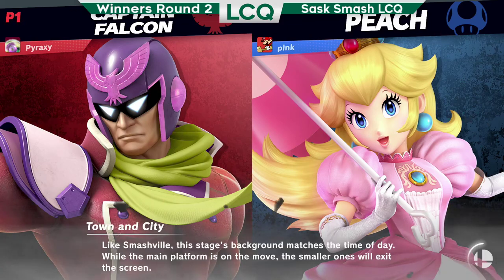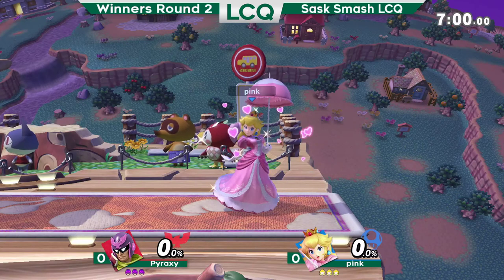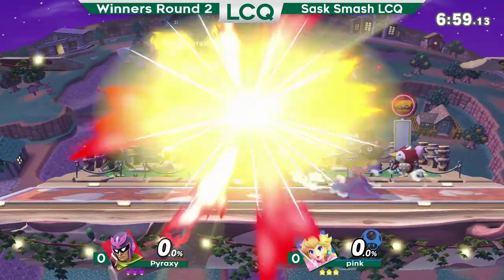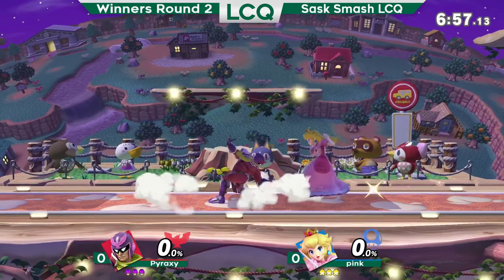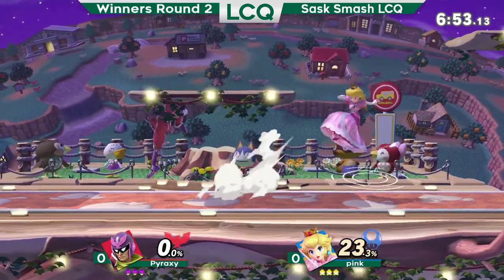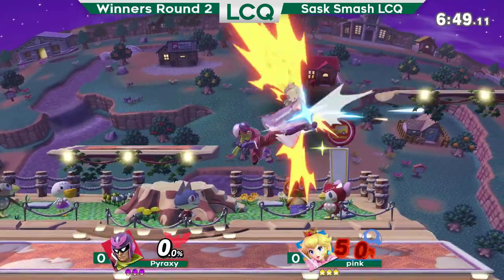Alright, we're getting into it. Pyraxy Falcon versus Pink Peach. Winners round two. Peach Falcon — Peach can combo Falcon quite well. Pyraxy can go in. Pyraxy has yet to have played in one of these online tournaments.